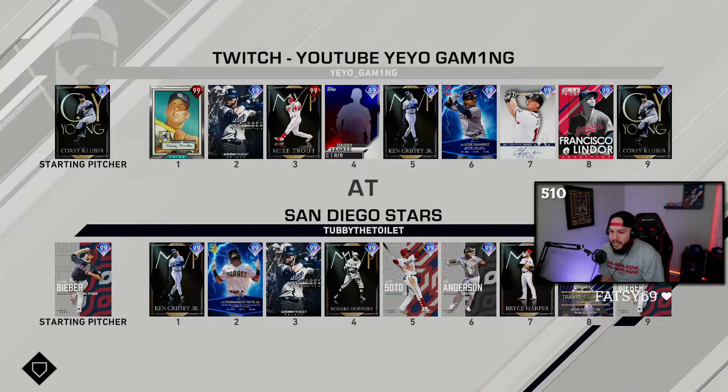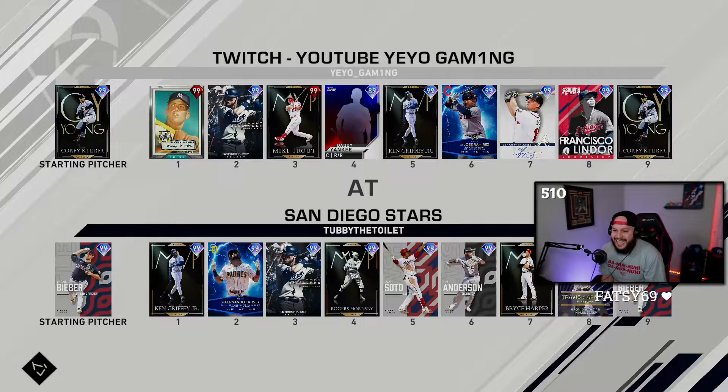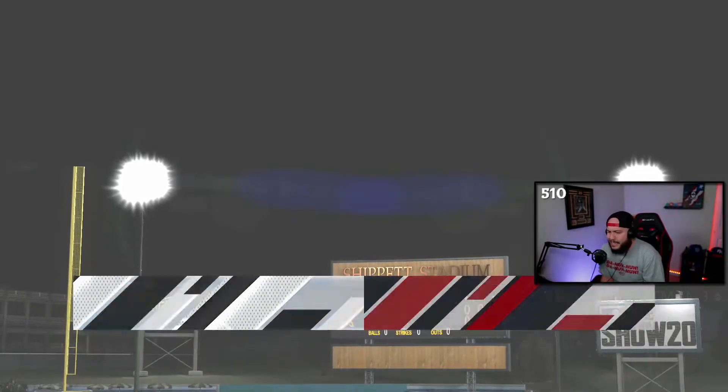We're playing Tubby the Toilet, facing Shane B. Their lineup has Griffey, Tatis, his own Bellinger, Hornsby, Juan Soto, Tim Anderson, Bryce Harper, and Travis Darnott — a couple of interesting players.